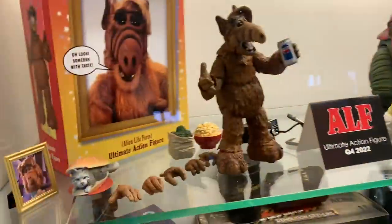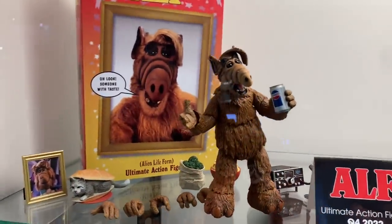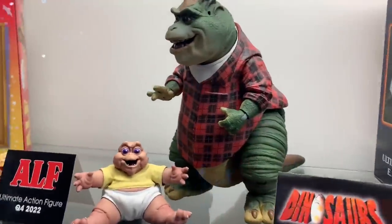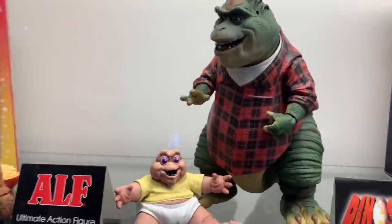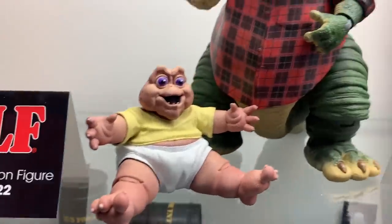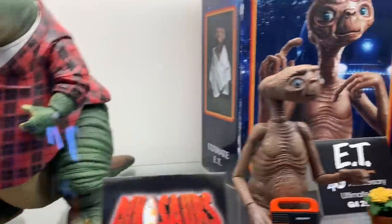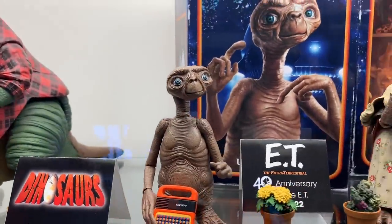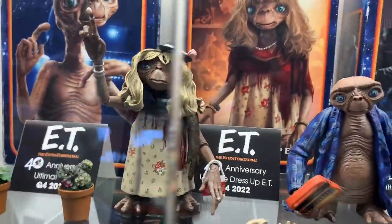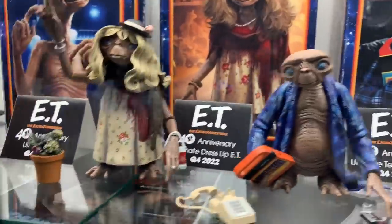Let's keep going. ALF — oh my god, look at this ALF. I got this on pre-order. ALF is back in plush form and action figure form. Then the figure I didn't know I wanted — Dinosaurs, coming 2023. Not the Mama! And then ET — I guess ET's coming back. You can get some ETs — he's got the little Speak & Spell.